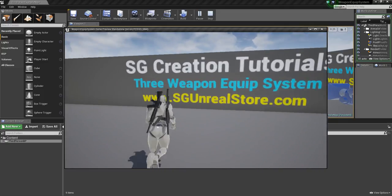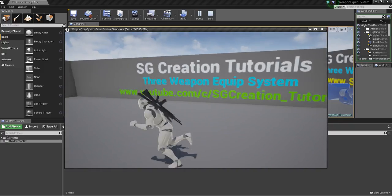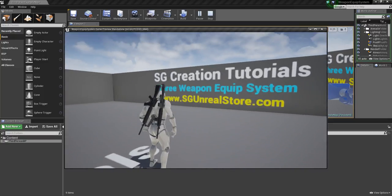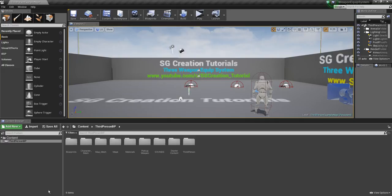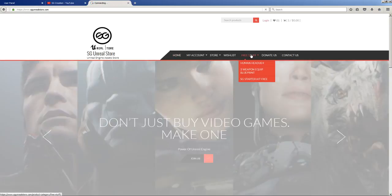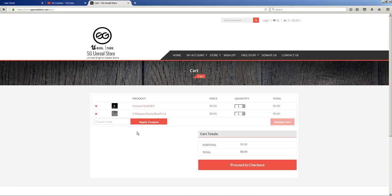Keep tuned to my channel and please like and support my website and my YouTube channel. You can download this kit from here — just click over here and you can download all 3 of them if you want. Just click this link, then view cart and it will give you the options.